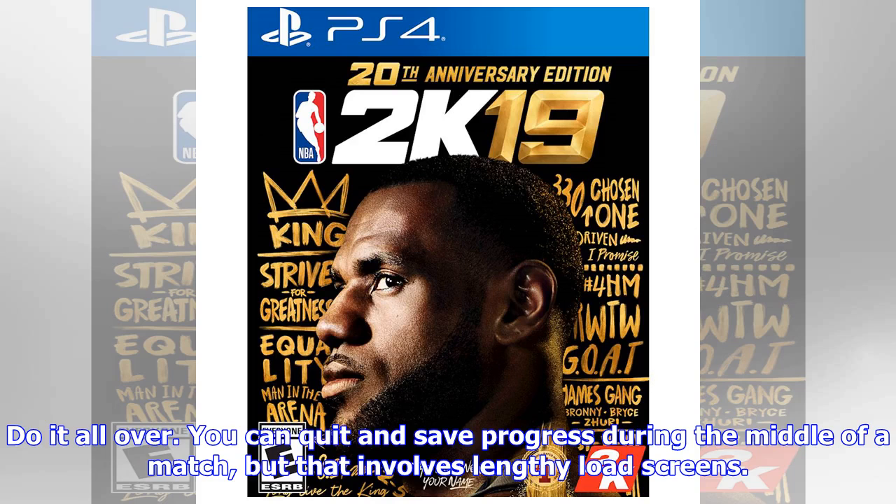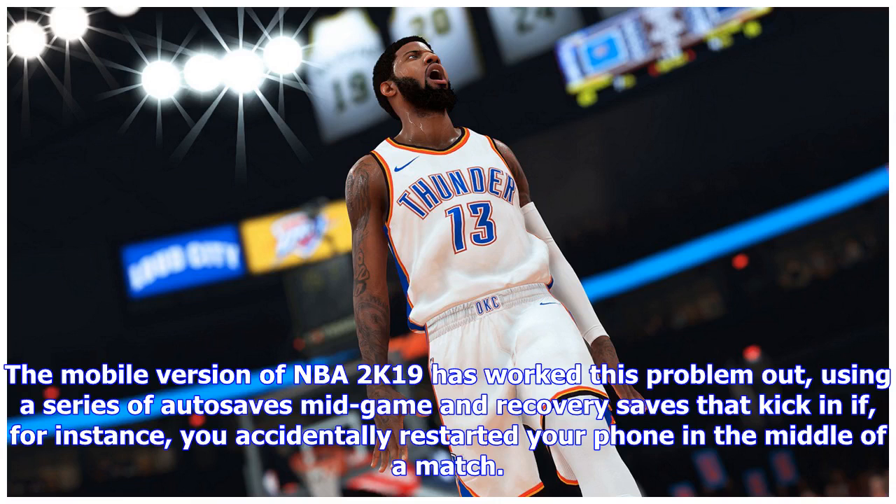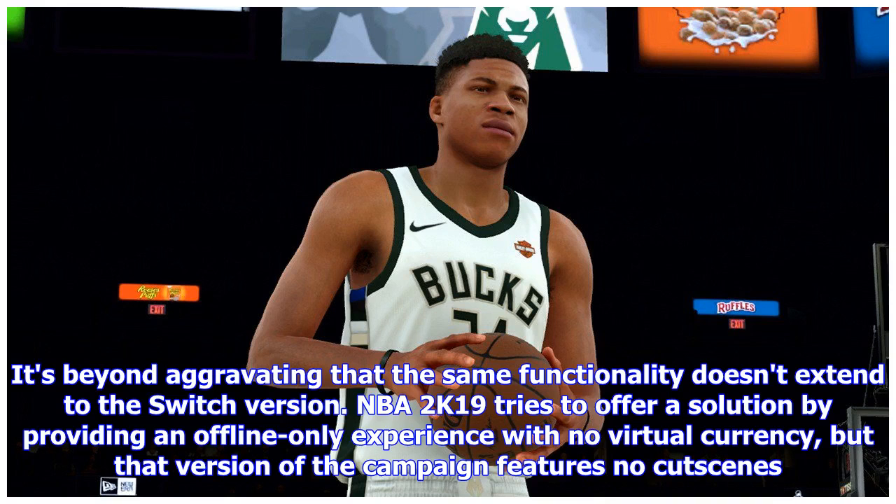You can quit and save progress during the middle of a match, but that involves lengthy load screens. It also makes NBA 2K19 basically the only game on Switch that doesn't play nicely with its suspend function. The mobile version of NBA 2K19 has worked this problem out, using a series of auto-saves mid-game and recovery saves that kick in if, for instance, you accidentally restarted your phone in the middle of a match, or paused to swap apps and somehow shut the game down. It's beyond aggravating that the same functionality doesn't extend to the Switch version.